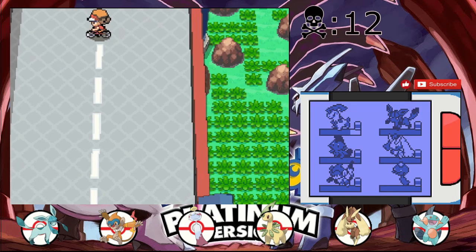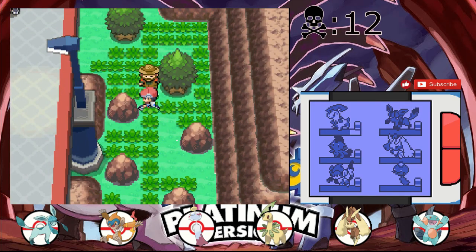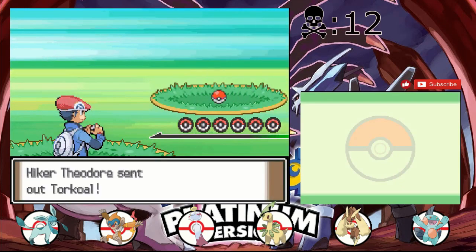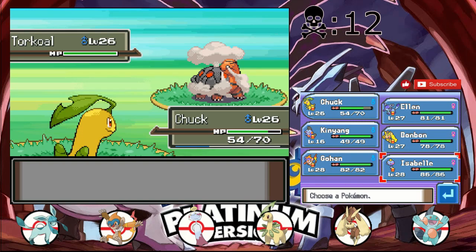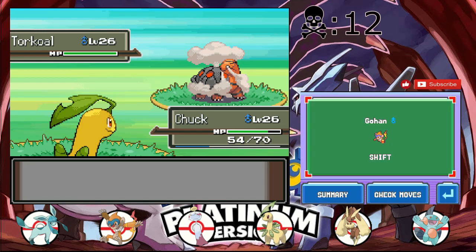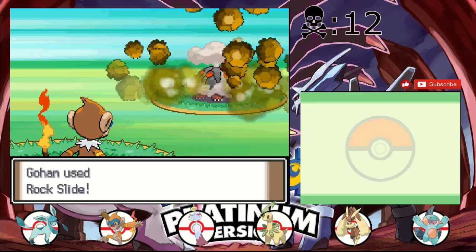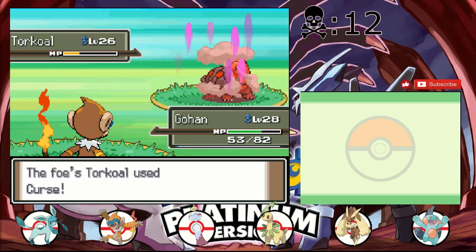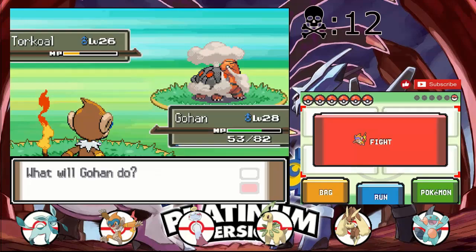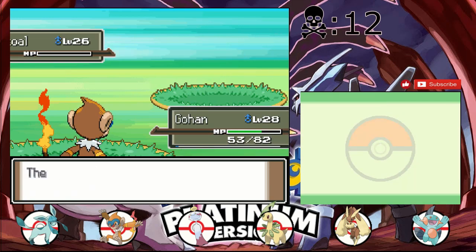I'm not sure exactly where the secret entrance is - I'm pretty sure it's a bit higher up. There's a Thunder Stone over here. A trainer spotted me in a bad spot so I have to walk around him. His Torkoal has Drought - that's not good. I'll send out Gohan and hope it doesn't kill me with a fire type attack. It has Lava Plume. We taught it Rock Slide - the flinch is what I needed. Cool, that wasn't too bad!